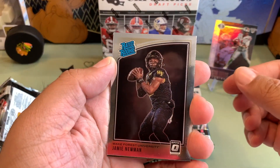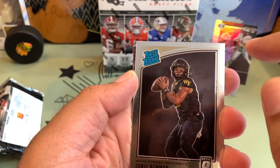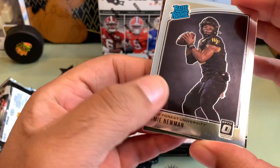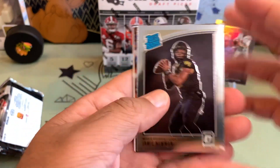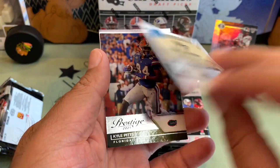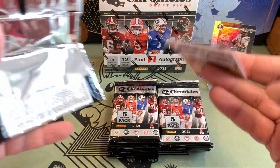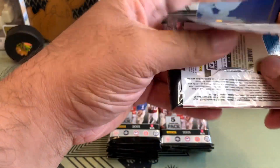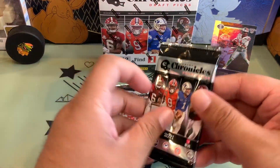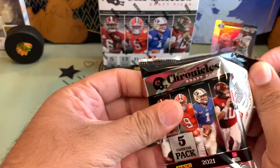And a Jamie Newman Rated Rookie. There's marks all over the card — dents all over the card. That's very strange. I don't know how I feel about that. I'll put this in the pack. Definitely going to try to send that back to Panini. That was ridiculous.